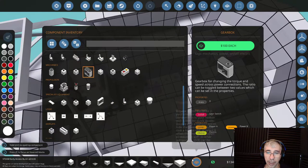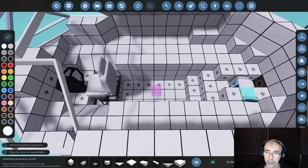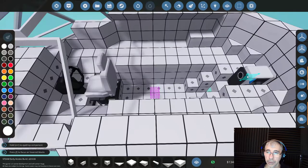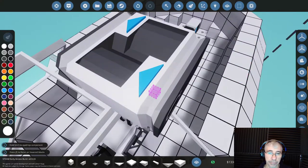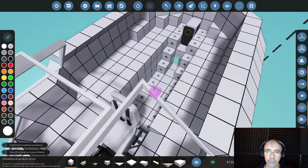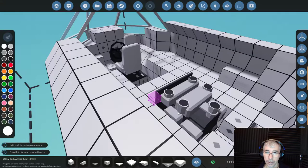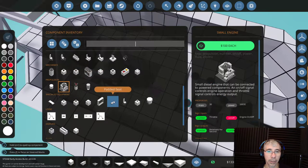Let's place the gearbox here. Now we should place our engine just in front of it — there we go. Now we have to connect the power through pipes. We have pipes, an angle pipe, and each component costs money, so you will invest money building vehicles. You will also spend money on research.